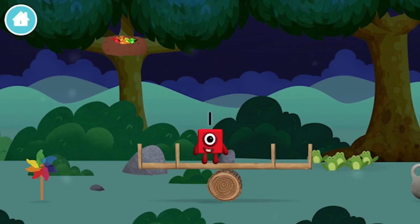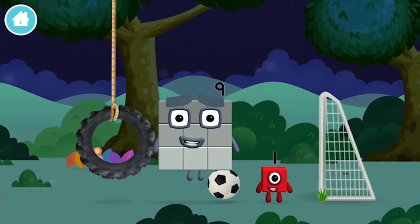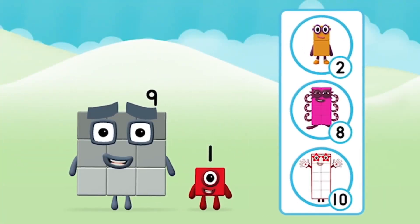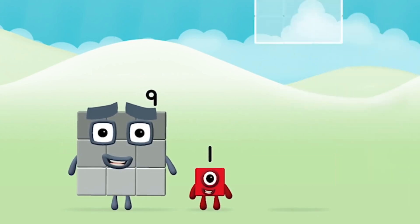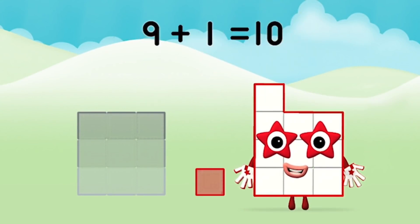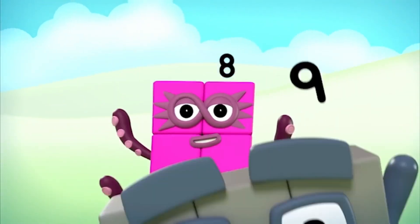Which number block is this? I am one. Today is going to be one wonderful day! I am nine, I am nine, and I feel fine! What number block will you make when you add these two together? Nine plus one equals ten! Well done — you made number block ten! One, two, three, four, five, six, seven, eight, nine, ten!